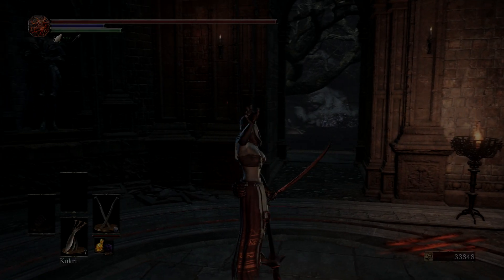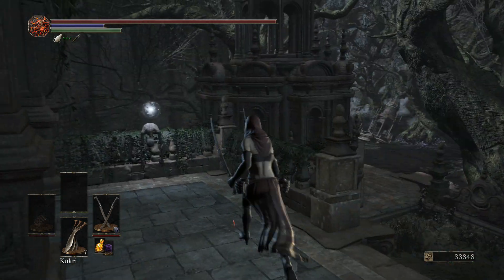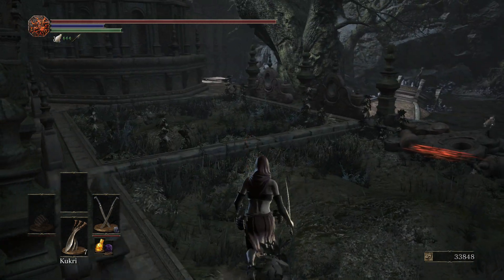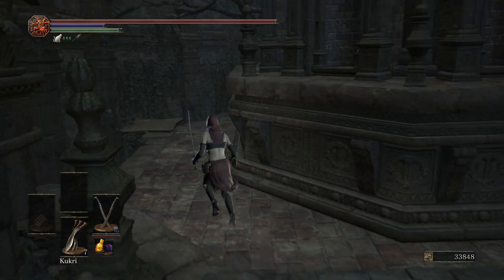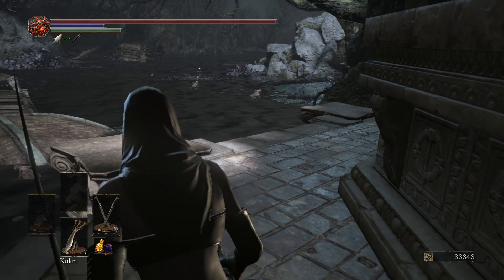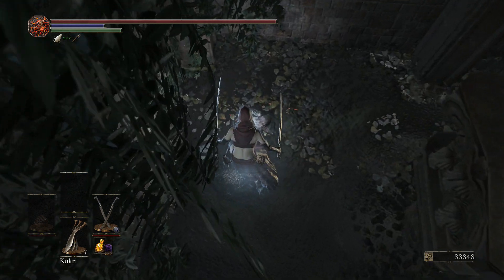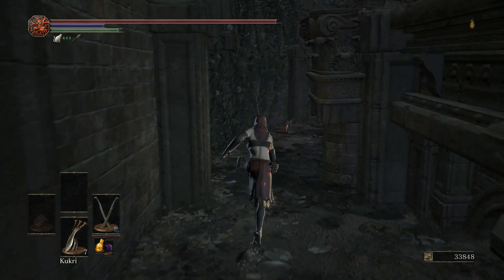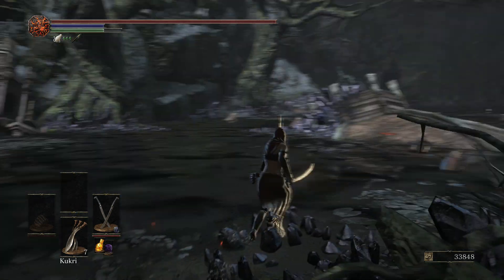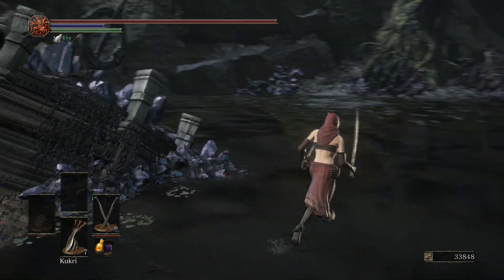Hey guys, welcome back. In today's video we're continuing our 100% detailed walkthrough of the Ringed City DLC for Dark Souls 3. This is episode 4, the penultimate episode. We're going to be doing the Street bonfire area, the big swamp. After last episode I decided to do the remaining episodes with post-commentary — I can relax when recording and then fast forward some pointless bits.